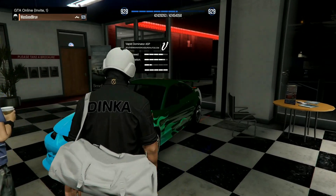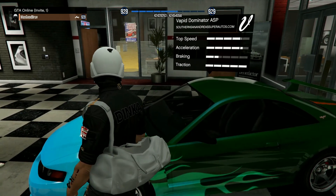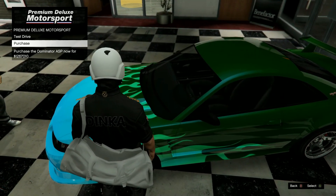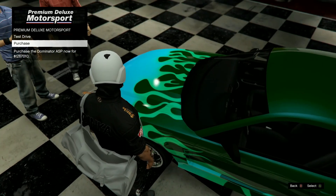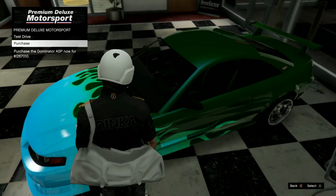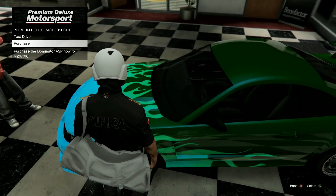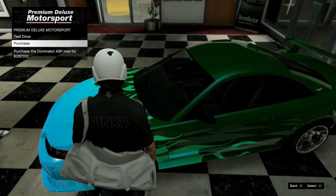Up next we have the Vapid Dominator ASP. The color combo is hideous — if you buy this, you better change it. Actually, the green flames on the green car aren't that bad. This is going for $1,267,010.